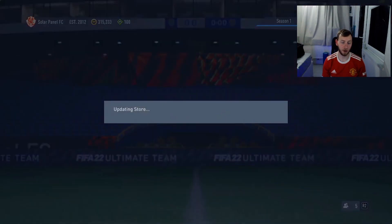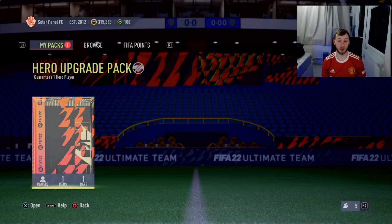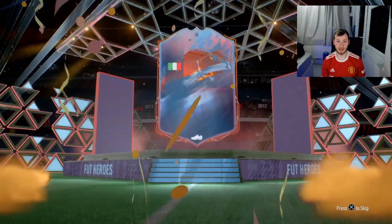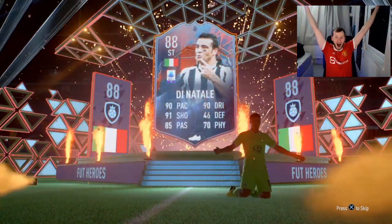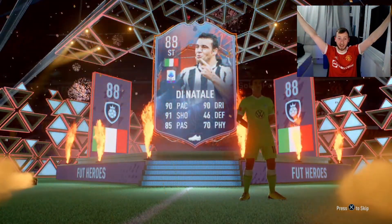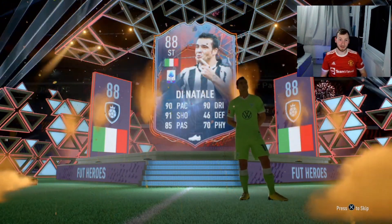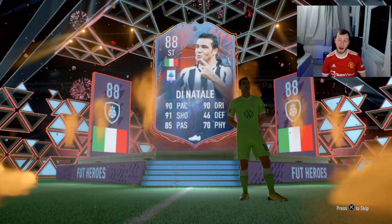Here's the first Foot Icon Hero pack. It guarantees one hero player - it could either be very good or okay. Oh, it's Dinatale! What a W, a W straight away! Dinatale, oi oi, that's a massive W first one!